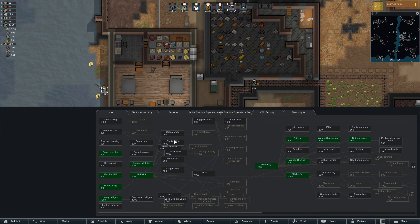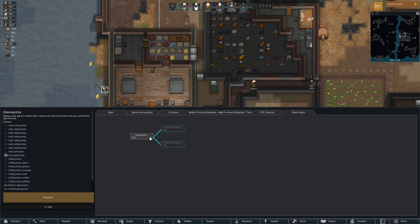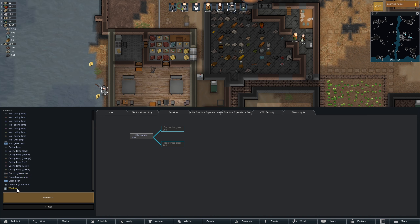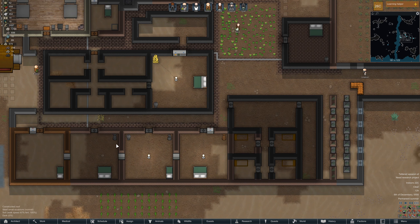Siege equipment — you require mortars. Auto cannon, missile turret — what? I also found out that glass works. That's real nice. You need chunks of course — stone chunks — melt them down. But they're just incredibly pretty. Two glass and two — a ceiling lamp. For windows: two steel, two glass, for four beauty walling. Just add them here and it's all nice. Add them here, then you can watch each other.